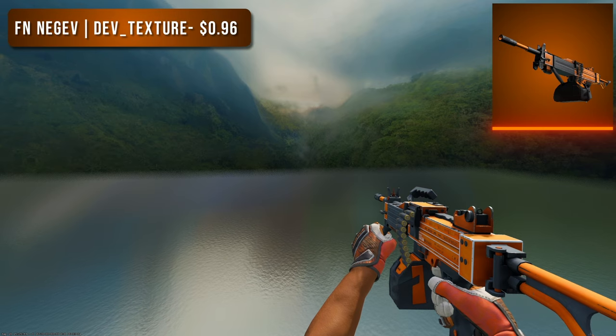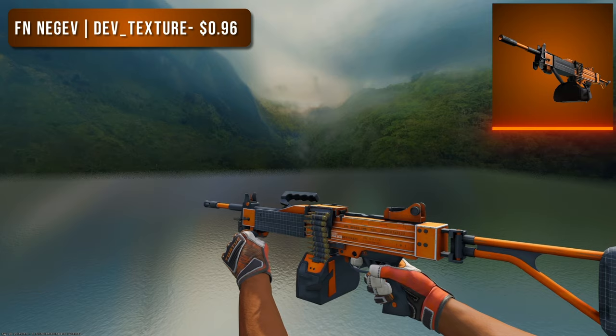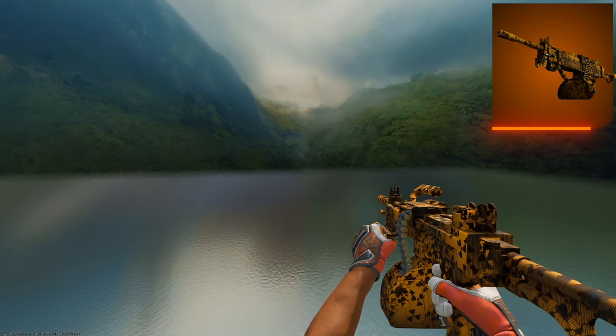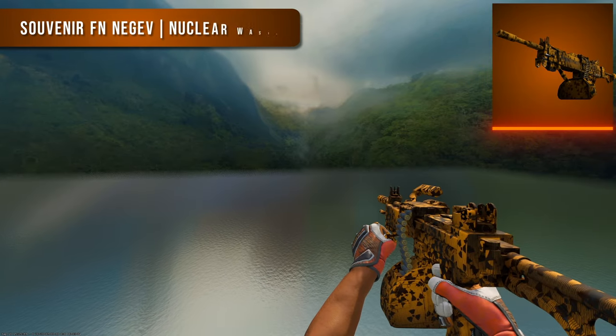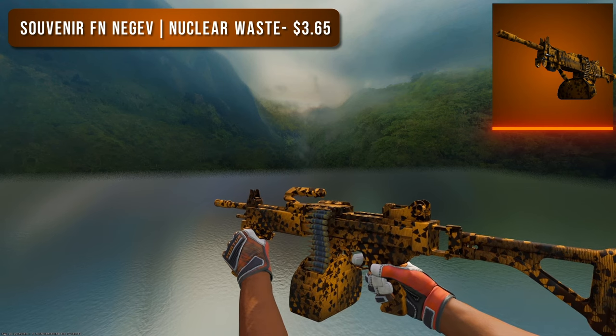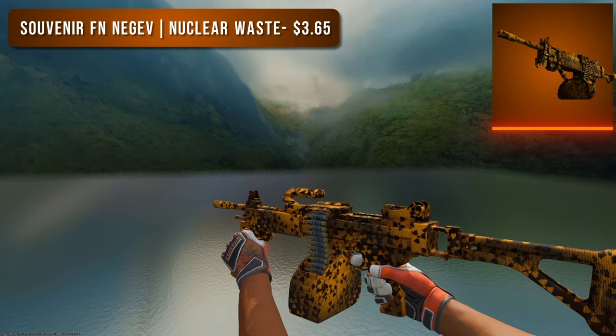Next is the Negev. For the budget option I went with a Factory New Dev Texture — back to majority orange skins, this is very clearly orange and looks great for less than a dollar. For the higher tier option, throwing it back to the Glock, we have the Souvenir Factory New Nuclear Waste. This thing is clearly the exact same pattern as the Reactor — it's interesting how so many skins in the game share patterns but have different names.